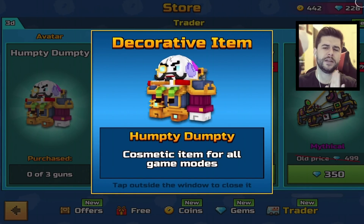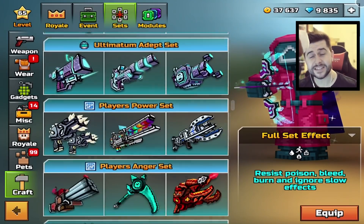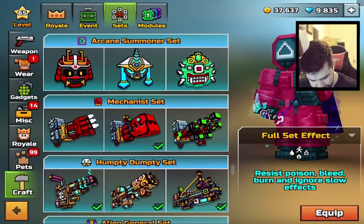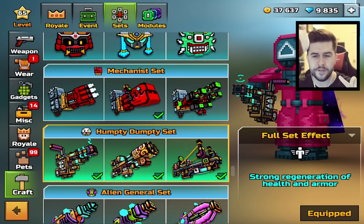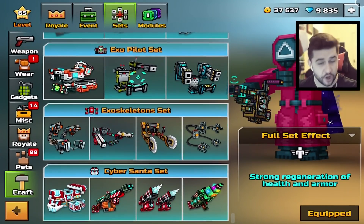And if you buy them all you will also be given the Humpty Dumpty skin. We haven't seen this set for quite some time, and believe it or not this set is incredibly old. Look how far down it is — the Humpty Dumpty set with the full set effect: strong regeneration of health and armor. It is closer to the bottom than it is to the top.